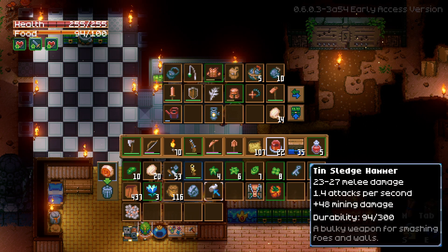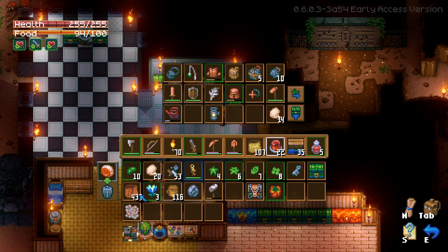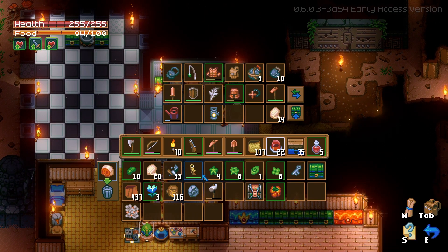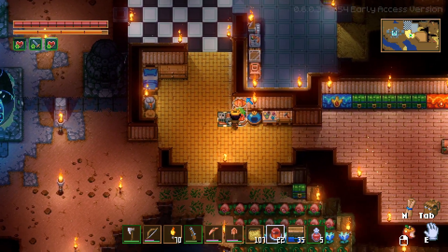Can I even sell it? I guess the value doesn't show up. We'll put some other things in here — I forgot what I was gonna put in here. That's actually it, and that's smelting. This should be almost done.